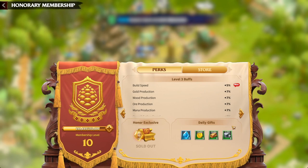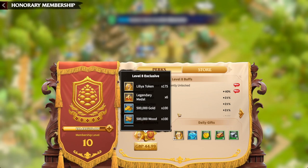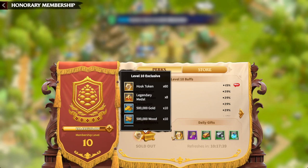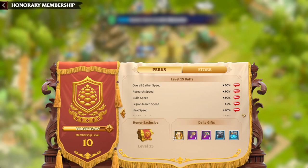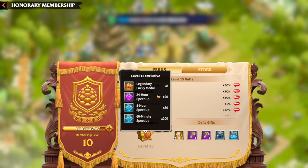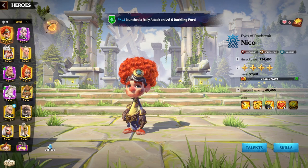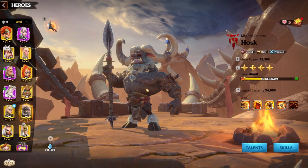Lilia is absolutely worth it in my opinion — she's one of the best commanders in the game for PvP combat and one of the best for majors. Further up in VIP you can also unlock Hosk. The first Hosk bundle is £19.99 and gives 60 shards, with subsequent bundles providing more and more shards to expertise him. I have Hosk at 5-1-1-1 and he's a very good commander, especially in a secondary slot.